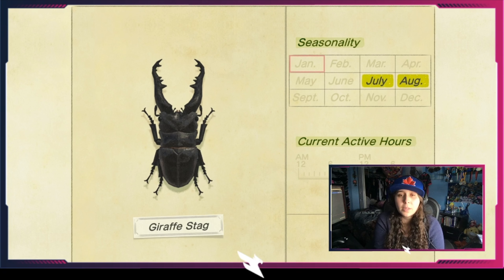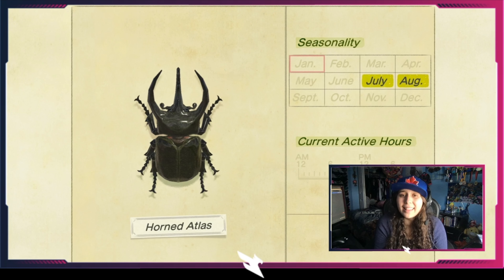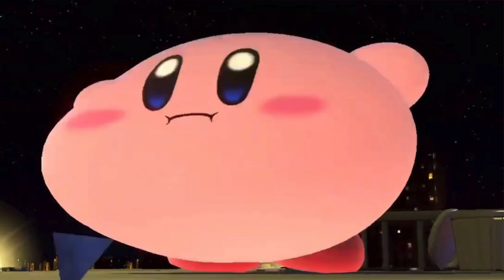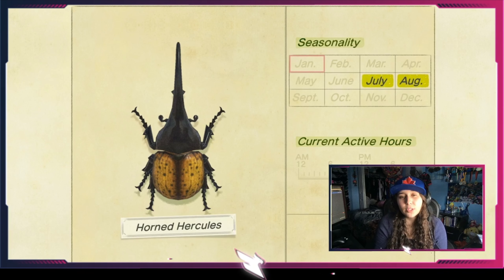The dung beetle is the final bug you'll probably catch — it's available in winter when you can make snowboys, and you'll see it rolling a snowball. Walk around until it spawns and swing your net. The earth-boring dung beetle is from July till the end of September, found on trees, all day long. The scarab beetle is from July to August, available during the day but quite uncommon — they blend with the tree stump background, so keep your eyes open.